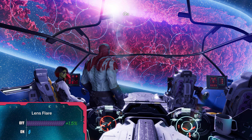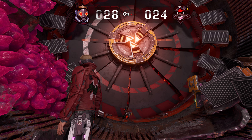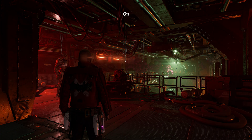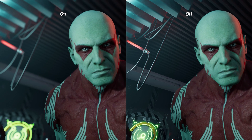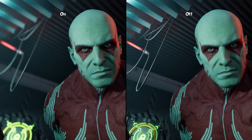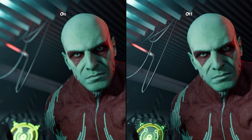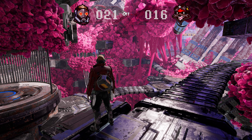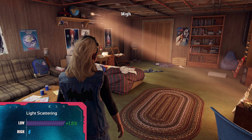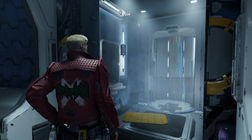Turning lens flare off is actually going to give you a small boost, which I would do, but just look at the comparison on the sides since you might want it on. Even though you won't really notice depth of field during normal gameplay — only during cutscenes — it still gives you around 3.5% performance boost when turned off. On the other hand you are going to lose the cinematic look during some cutscenes, not all of them, so decide for yourself.